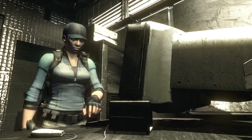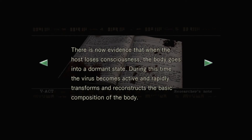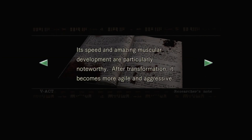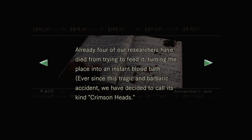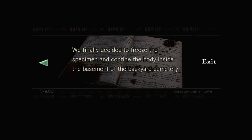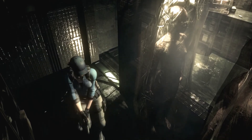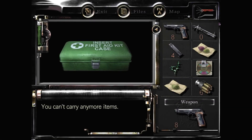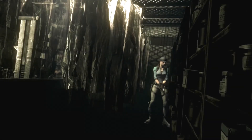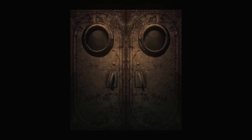This note is all about how Umbrella discovered crimson heads - it's hilarious when you consider how scientifically inept Umbrella are. They discovered that zombies eventually transform into agile and aggressive crimson heads, lost four researchers in the process - a bloodbath - and couldn't figure out how to deal with it. Rather than kill it, they decided to freeze it and stick it in the basement of the backyard cemetery. This is why there was a bleeding coffin in the backyard. Because Umbrella can't follow biohazardous containment procedure, we can't have nice things.